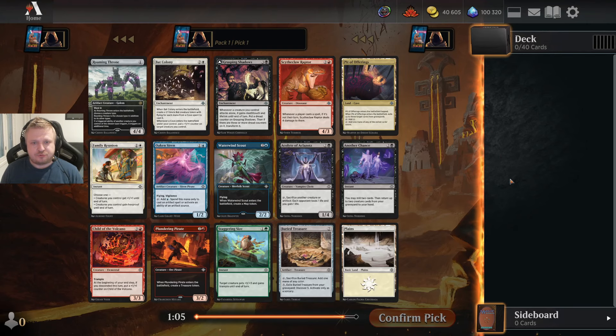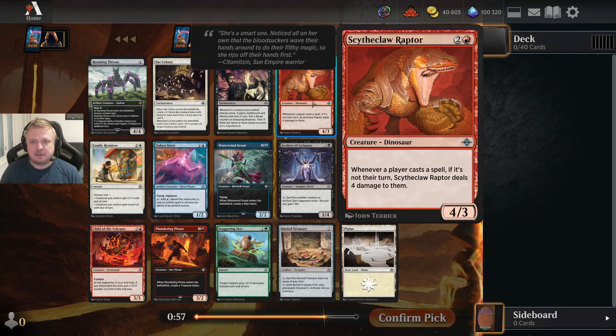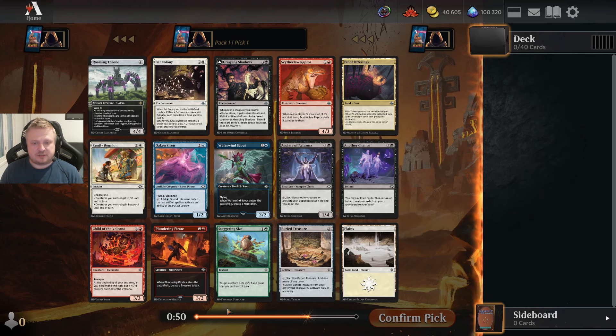Hello everyone and welcome to LCI Draft with a pretty good first pack. I wouldn't mind first picking the Scytheclaw Raptor or the Waterwind Scout — a very nice first pick, even though it's just a common. Other good cards in the pack are the Plundering Pirate, the Oaken Siren, and Staggering Size, which is usually quite good in green decks.